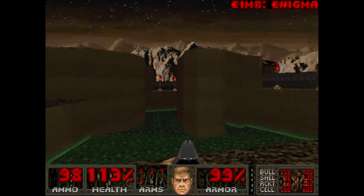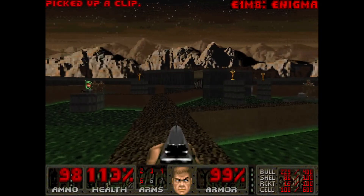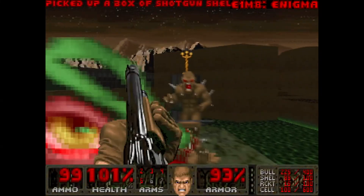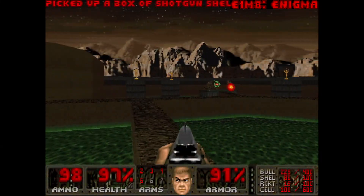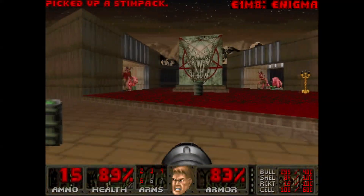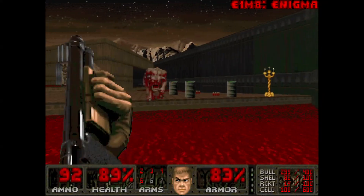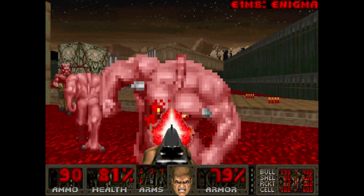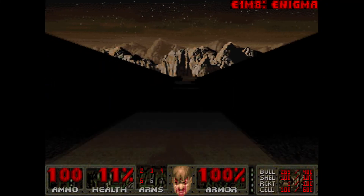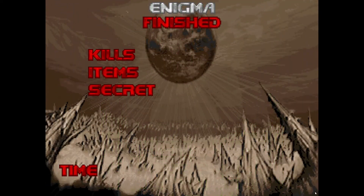E1M8, Enigma. This episode closer is as straightforward as the original E1M8. Just cross this bridge over the toxic waste to reach an arena similar to the one in E1M8 of Doom, but you will fight three barons instead of two. It's much easier to face-rocket yourself here than in the original so make sure you keep your distance. I love the shadowy path to the final portal here - it really sets the stage well for the rest of the game. I think this would have been an amazing shareware episode had NEIS released in the DOS days.